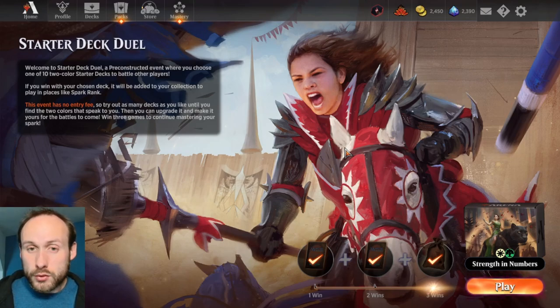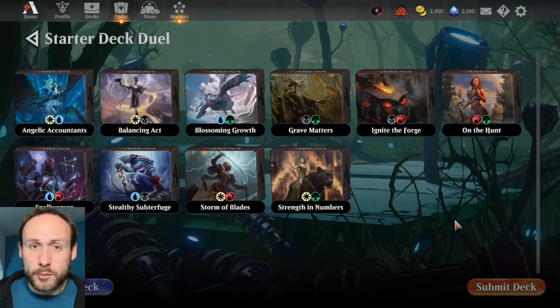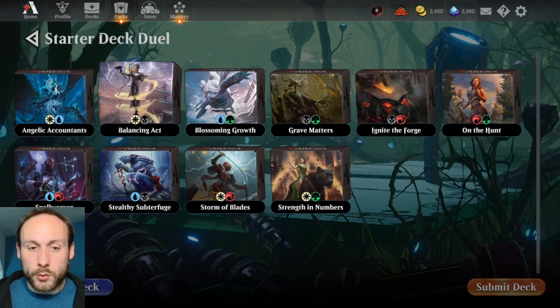There's no entry fee to join this event, so you can do it as many times as you want and you can change deck as many times as you want. Unlike the Jump In events where you would normally pay 1,000 gold to select your deck and would have to resign and pay another 1,000 gold to get a different color, now we have all ten different starter decks available and you can switch between them at any time.